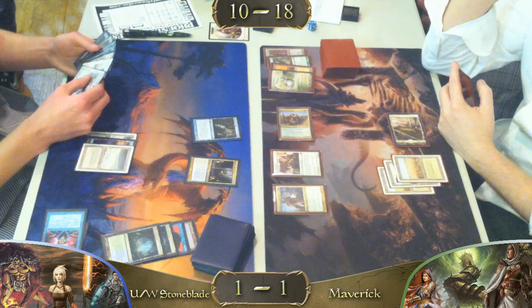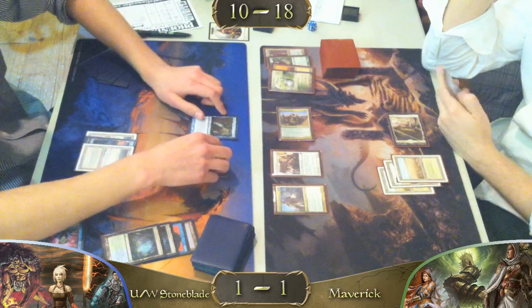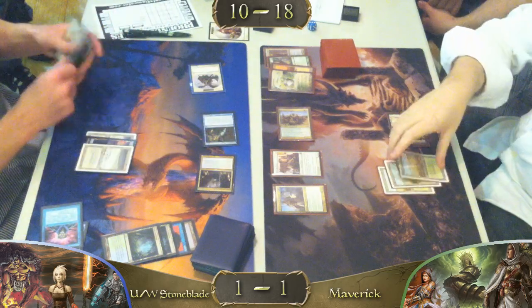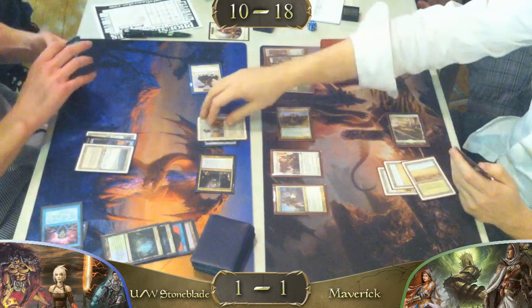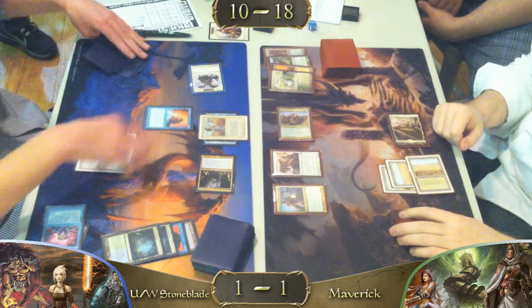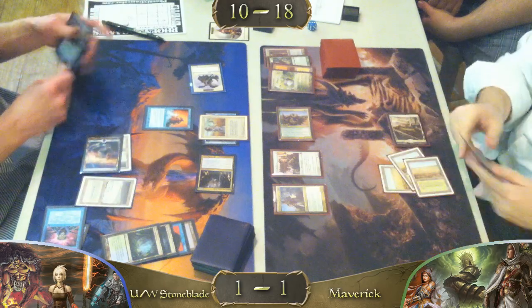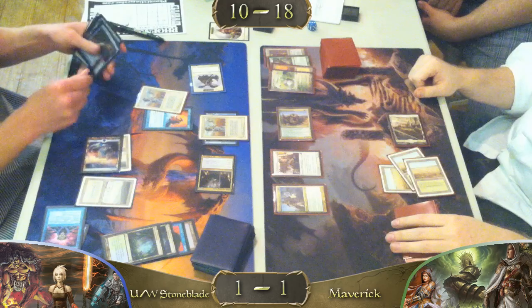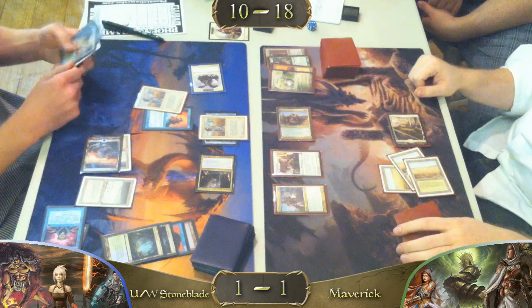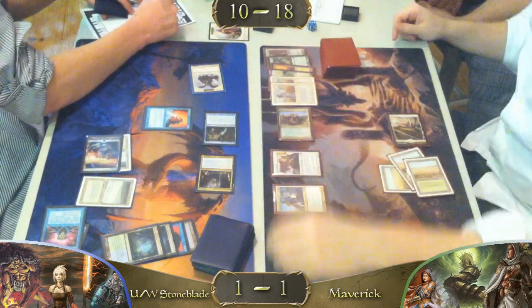We have two Swords and still haven't seen that Jace — he hasn't hit the fourth land. The Maverick player should be Wastelanding him out of the game at this point. It looks like he's going to try to Swords the Snapcaster, which is going to get Mana Leaked. He has another Swords — he said, 'nah, I got this, it's fine.' That resolves. It resolves. He had to say it. Every time a blue player says 'it resolves,' God kills a kitten.